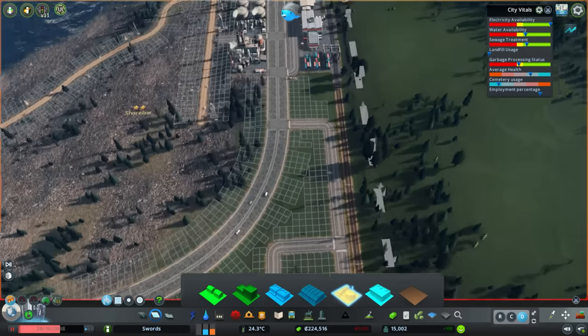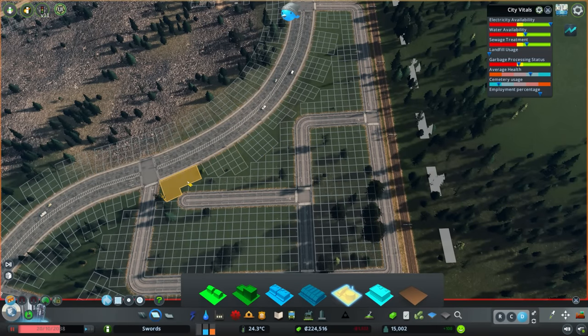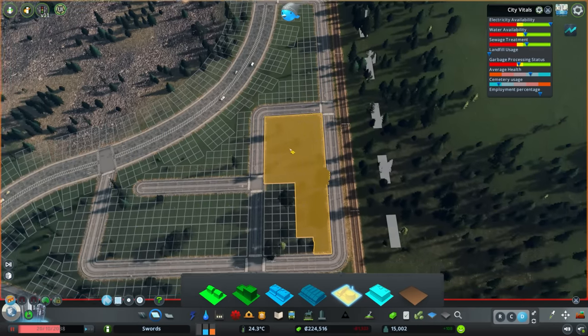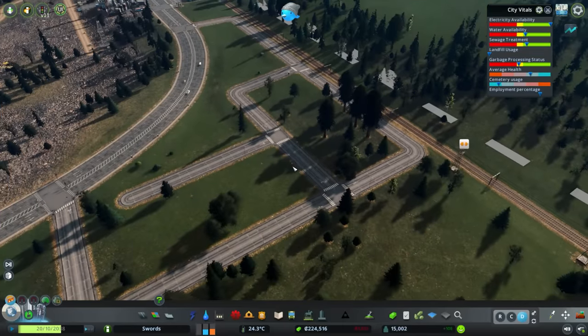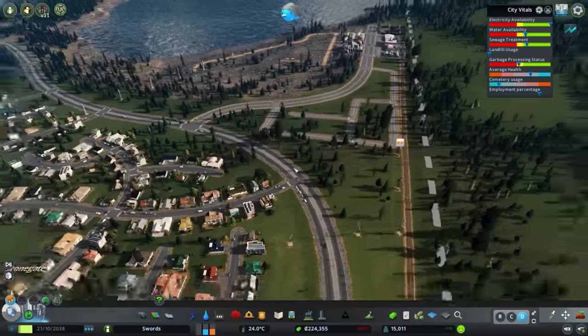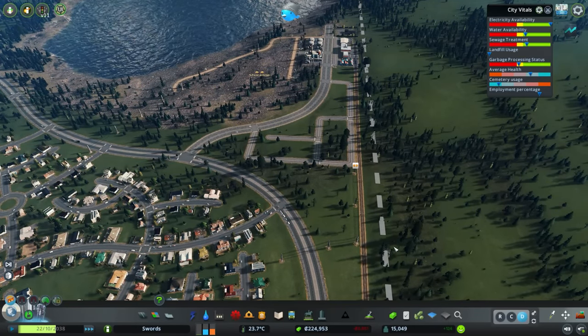We need to reconnect power back up. Zoning industry — let's go. I'm happy to have industrial buildings on this side as well. Just zoning out one of the blocks in here, a nice even block — we'll see how they get on. Speeding up time. We just crossed 15,000 population — we've gained 1,300 in this episode alone. We're doing good.